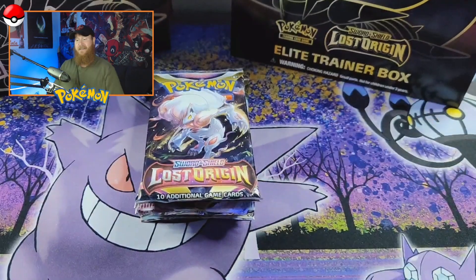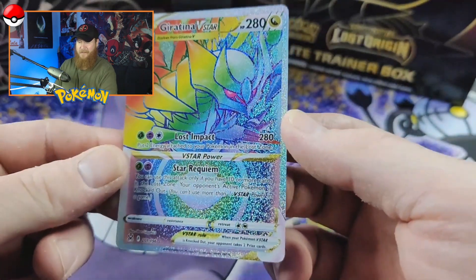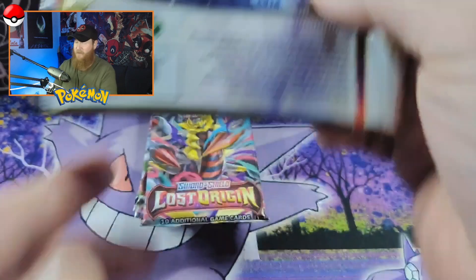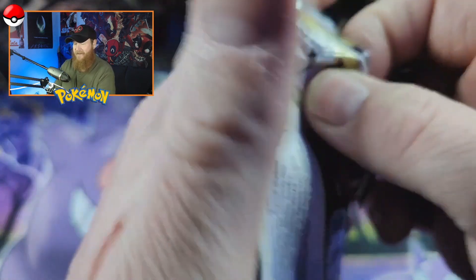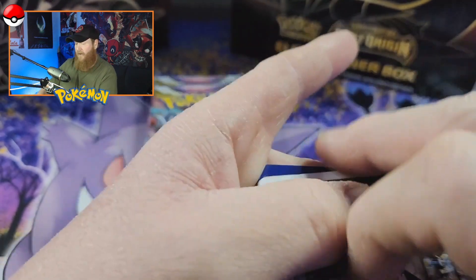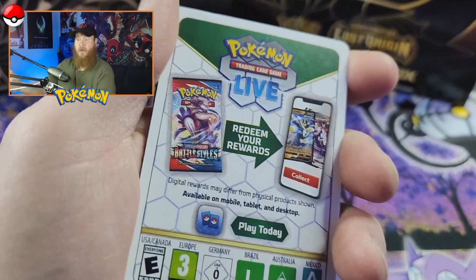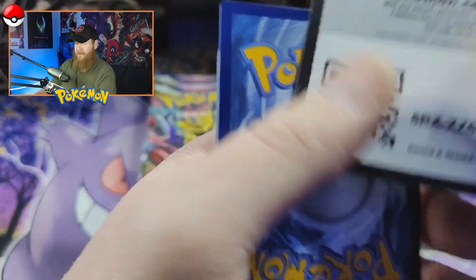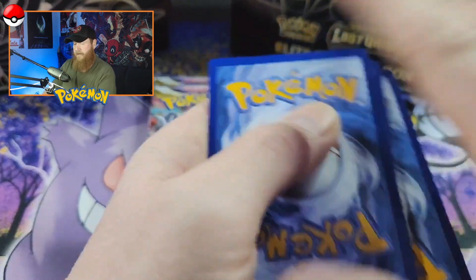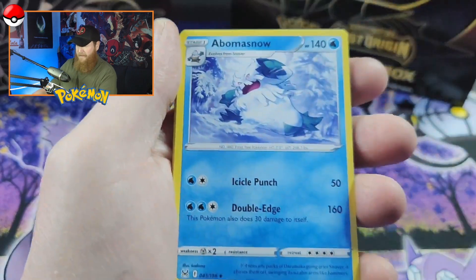That is the rainbow card — oh gosh, nice pull, nice pull! That is obviously the best pull of the day. Look at that beauty, look at that in all of its glory. That's worth the box right there for me. Let's keep going — we don't want the excitement to prevent us from opening the rest of these packs. And that is off of a white border card too, so just because we get a white border card doesn't mean we're not going to pull something great.